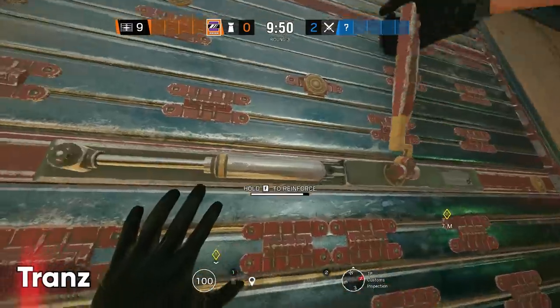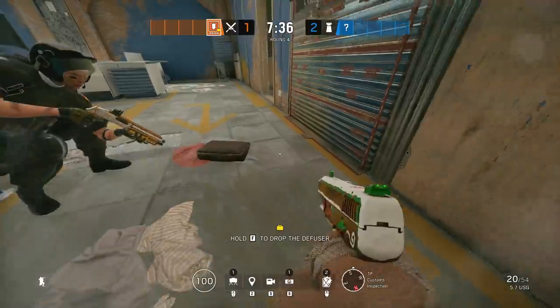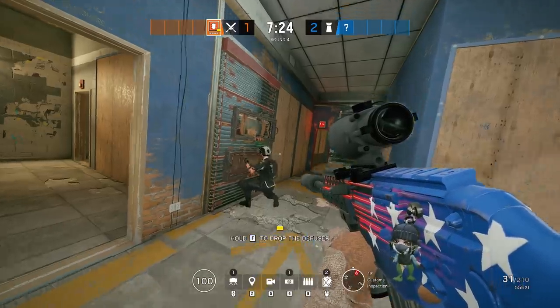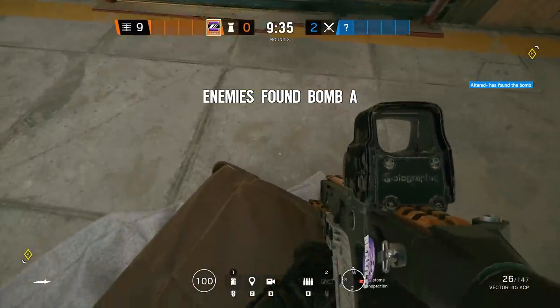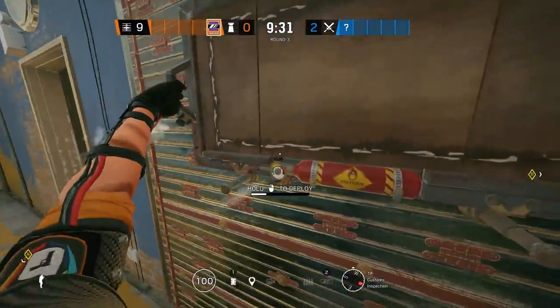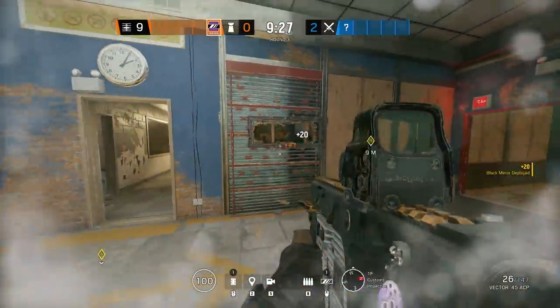Up next is the new method on how to do the double mirror stack trick for any site on Border. There are some other spots that are going to work around the game, but you're going to need some environmental things to line up. First, you need to have something within reach of the wall that you can slightly elevate yourself on — this can be anything from a hatch, a luggage bag, or even a black and yellow cable speed bump that you'll see later in the video.